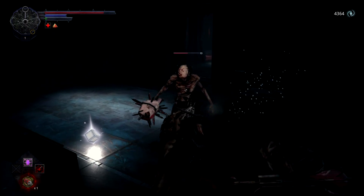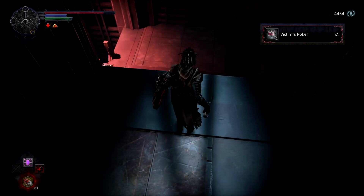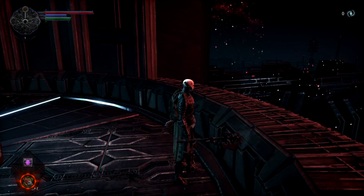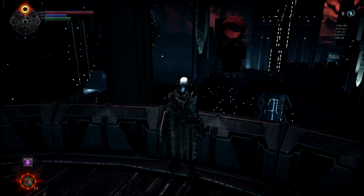The first thing you will notice in Hellpoint is the bleak atmosphere and sharp visuals. Both are terrific, and the devs nail the gloomy and creepy setting. While the station is often dark and colorless, more vibrant sections do open up later on. Some are beautiful, and you'll want to just admire the scenery. I enjoyed watching the black hole through windows, especially when a giant creature would fly by outside.